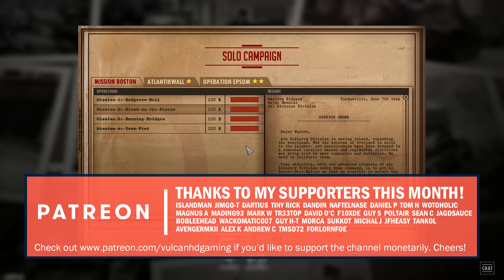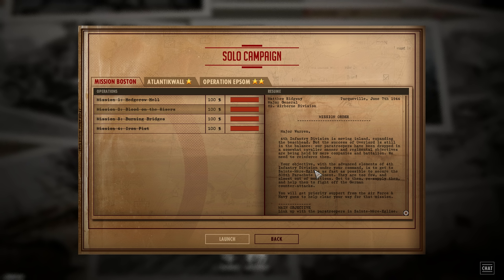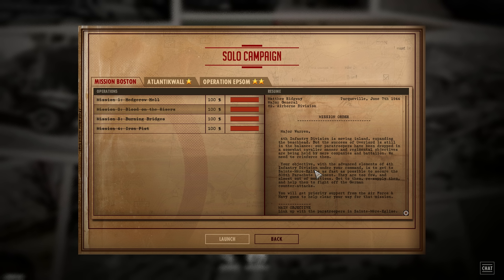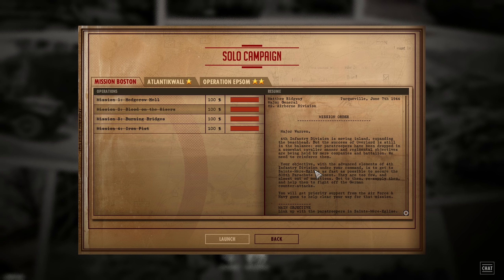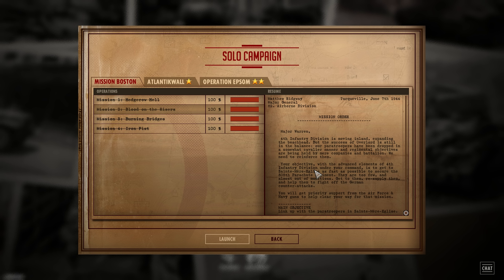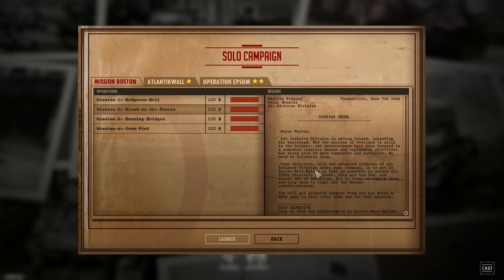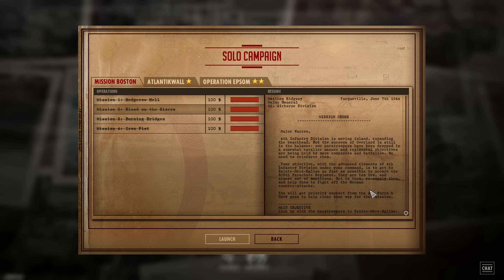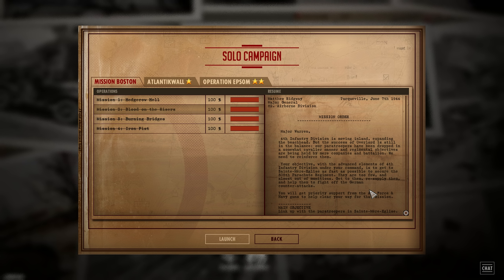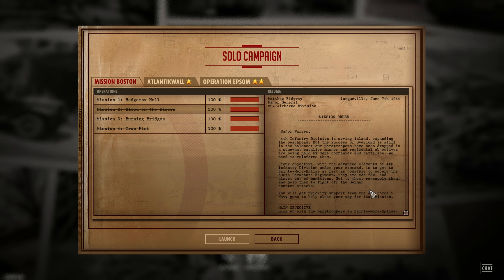The mission order is as follows. Major Warren, 4th Infantry Division is moving inland, expanding the beachhead. But the success of Overlord is still in the balance. Our paratroopers have been dropped in a somewhat cavalier manner, and regimental objectives are being held by mere companies and battalions. We need to reinforce them. Your objective, with the advanced elements of the 4th Infantry Division under your command, is to get to St. Meriglis as fast as possible to secure the 505th Parachute Regiment. They are too few and almost out of munitions. Get to them, resupply them, and help them to fight off the German counter-attacks.